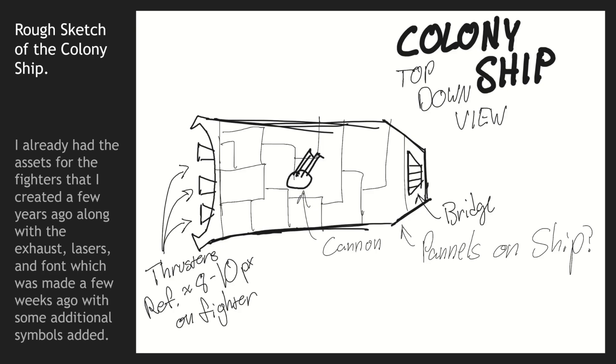Since I already had some assets, I pretty much only needed a colony ship. So I turned on my iPad, went into Procreate. While I don't have an Apple Pencil, I have a knockoff Apple Pencil. I just drew up this quick little diagram of a colony ship and eventually translated that into pixel art, which gives us the colony ship we see in the game today. Unfortunately, the cannon does not do anything.